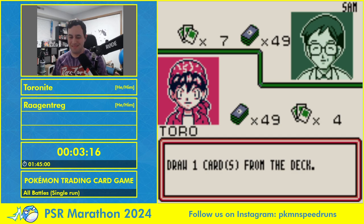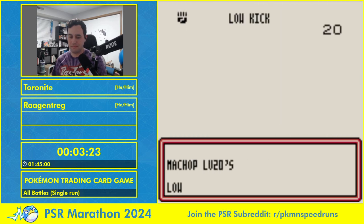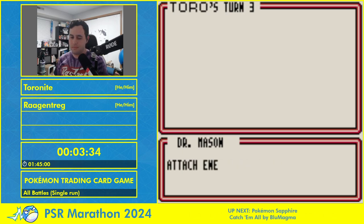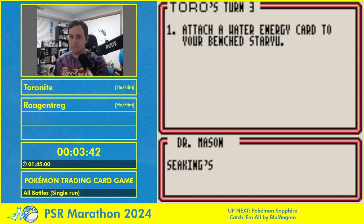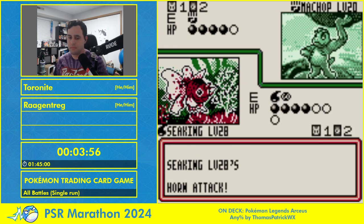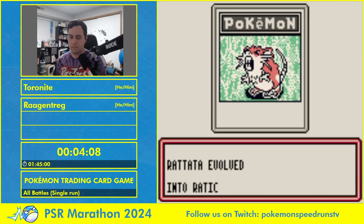Bill was literally 'Pot of Greed' — which draws two cards. It's shocking how many people don't know what Pot of Greed does. Another important one is Professor Oak: discard your hand, draw seven. That is an exceptionally strong effect, and we want to see as many Bills and Professor Oaks as possible. Another key one is Plus Power, which adds 10 damage to any of our attacks — we hit certain damage breakpoints, and those are incredibly important especially going further into the game.